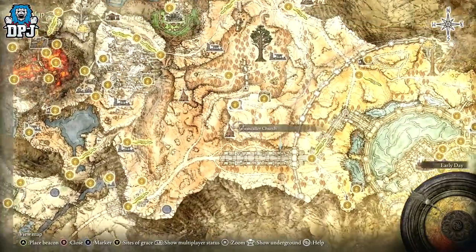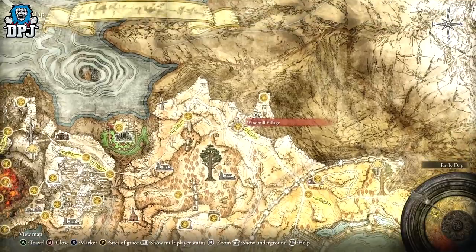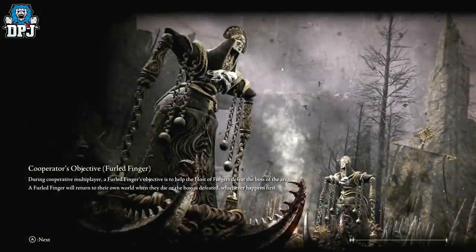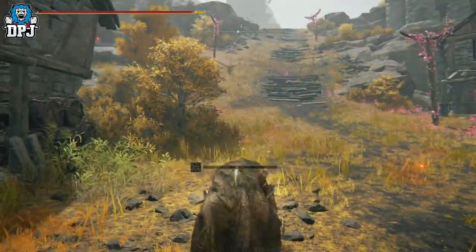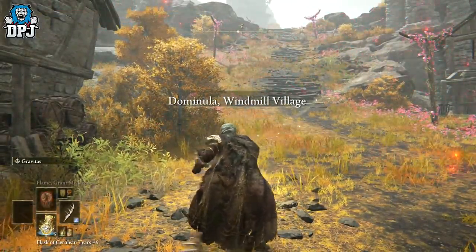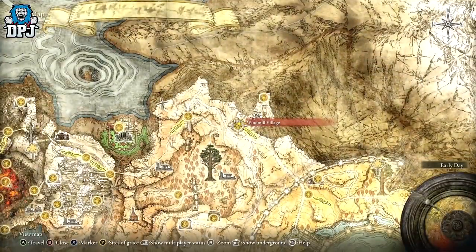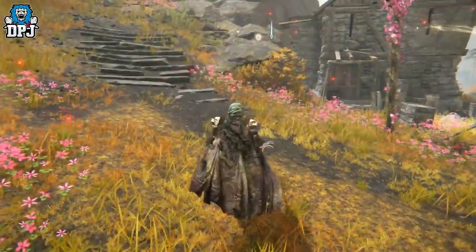You need to come all the way up here. Do you remember this popular area — the Windmill Village with those crazy dancing and singing women on the hill? A couple of these enemies on this hill can drop this weapon. This was actually one of the earlier rune farm spots I posted before we found out about the Mohgwyn Palace.